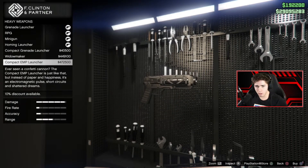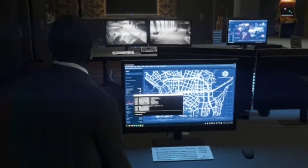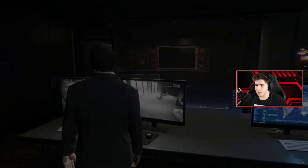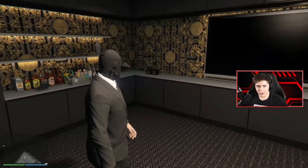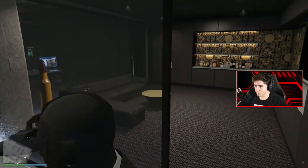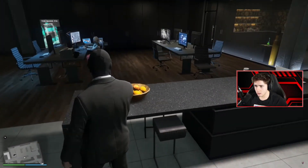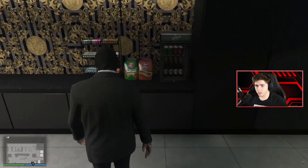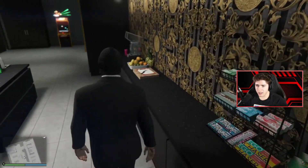Okay, what do these places do? Security cameras and stuff. We've got a bong in here, of course — of course we do. Some drinks, TV. That's pretty cool. And then snacks — is this where we get snacks? Snacks. Sweet.